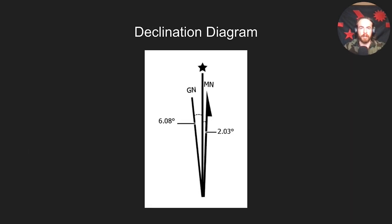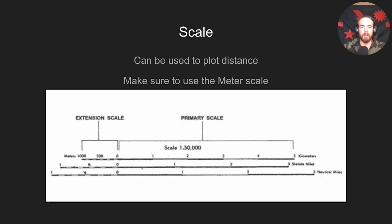This is your declination diagram — we'll talk about this more later when it comes to practical stuff. You've got your grid north, true north, and magnetic north with the differences in degrees shown. This is your scale you can use to plot distance using a little sheet of paper. If you have a bunch of points — we'll get into this in part two — you'll be able to make a miniature version of this on paper and plot out exactly how far it is between different points, since it's generally not going to be in a straight line.